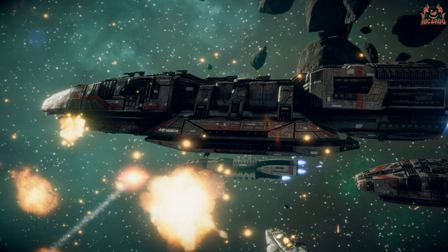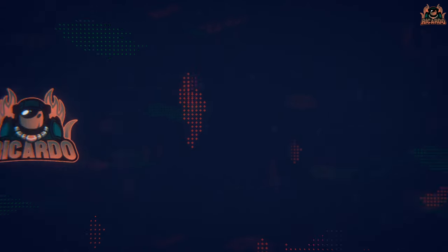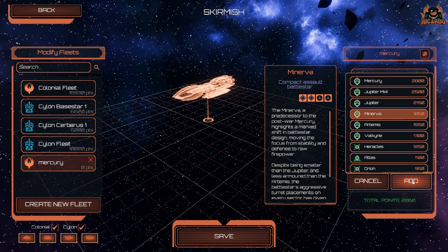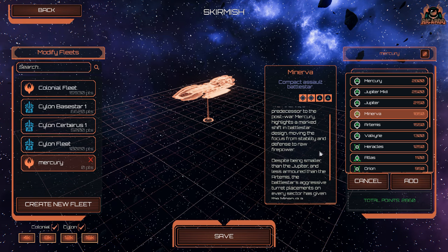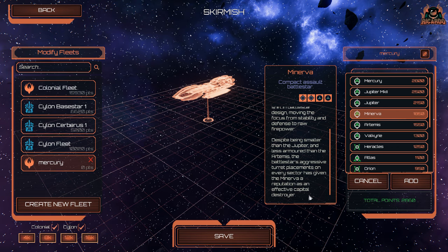So that's one hell of an upgrade from the predecessor to the successor, the Mercury. But enough talk — what is the Mercury heavy Battlestar like in battle? Let's take a look in skirmish mode. The Maneuver is the predecessor to the post-war Mercury. It highlights a mark shift in Battlestar design — it wants raw firepower. Despite being smaller than a Jupiter and less armored than the Artemis, its aggressive turret placements have given it a reputation as an effective ship-to-ship destroyer. I think it's made of tissue paper.